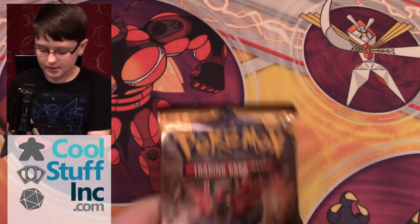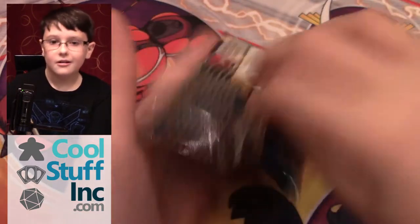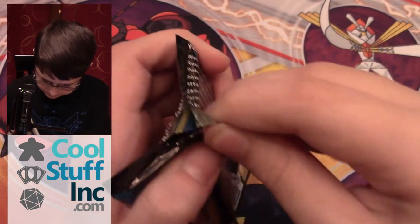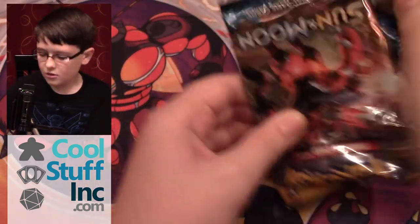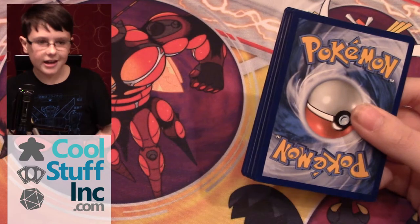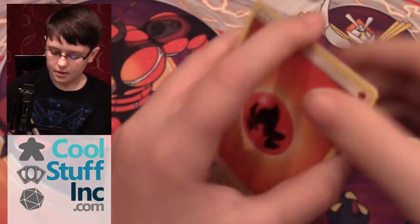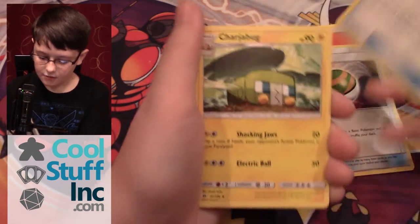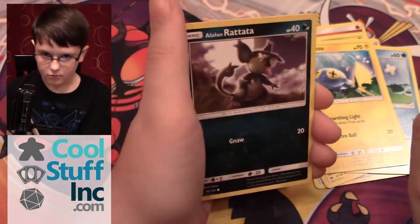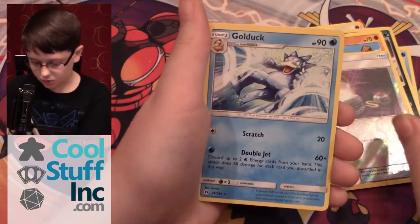My third pack is a Sun and Moon pack with Incineroar on it. Now I'm going to have to start throwing them. I was being so calm. My third pack contains a Fire Energy, Nest Ball, Rotom Dex, Tarjabug, Poliwag, Paras, Minccino, Toucannon. Reverse is a Switch. And a Golduck non-hollow rare.